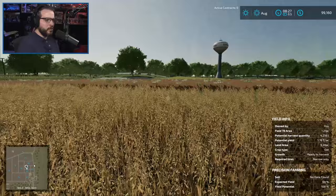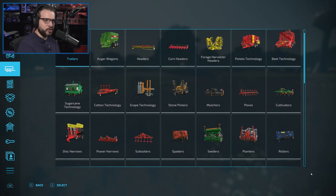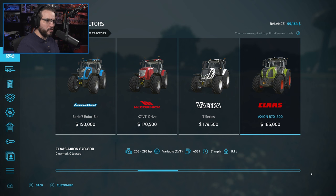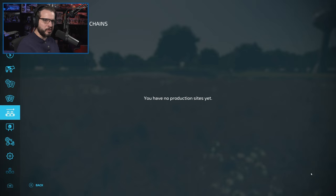Since we're using the same harvester for all three of these fields, we'll just let him finish up. I will need to go ahead and get us a tractor. I think we'll be able to get by with a medium tractor for now — we might eventually get a large tractor as well, but we'll start with the medium and see where that gets us, then grab a large one if needed for plowing.